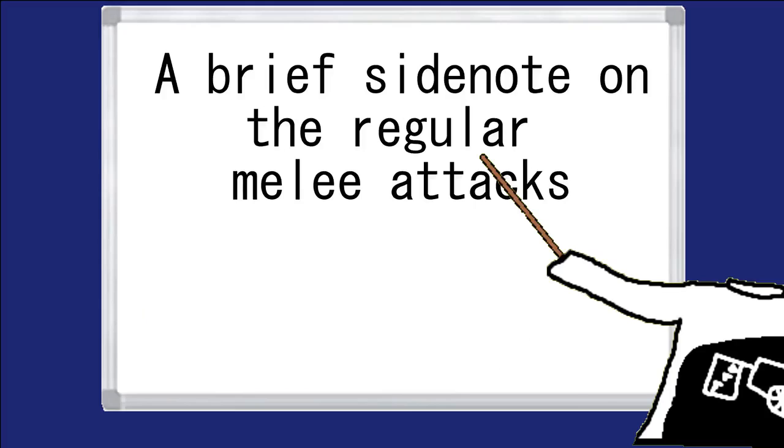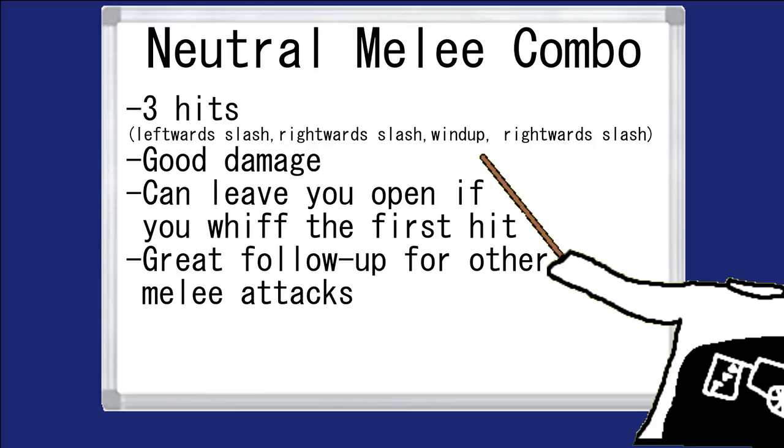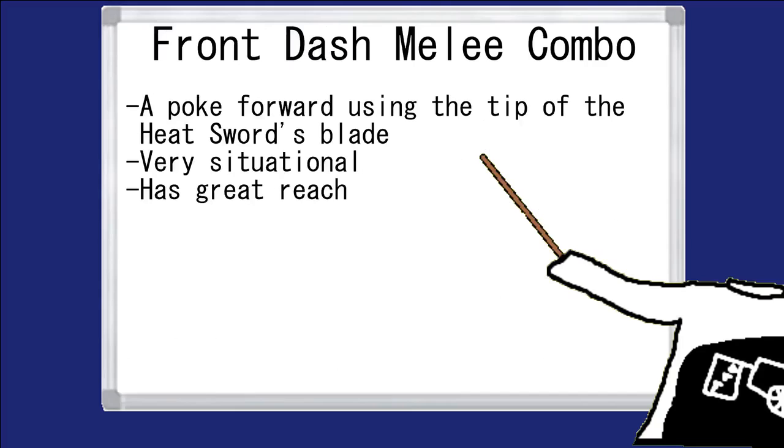There's another thing worth mentioning: the regular melee attacks. They may be rather generic, but sometimes you'll have to resort to them should the opponent's armor prove too high for your shield gatling. There are only three types. The first is the neutral combo, which you get by inputting melee on the ground without dashing — it does the most damage but may leave you open if you miss the first hit, though it's a good follow-up tool. Second is a downward swing, which comes out whenever you melee in the air or while dodging sideways or backwards — a decent combo starter, best used on the ground. Lastly, you can launch with your heat sword by dashing forwards and tapping melee, which is largely situational.